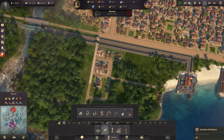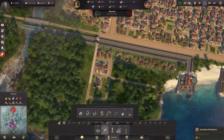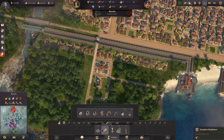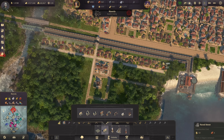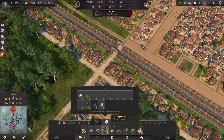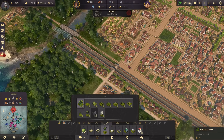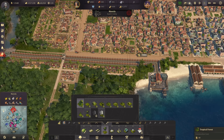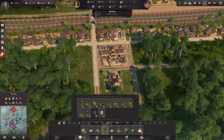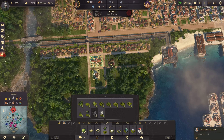Greetings everyone! Hello and welcome back once more to NO800, our mega city survival. We're looking at the large shipyard, the advanced large shipyard that we built in the last episode — a modded version — and yeah, building the biggest and most powerful ships ever in Anno. Construction is on its way, 26 minutes to go.